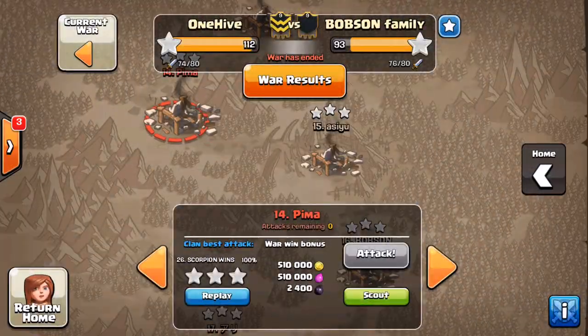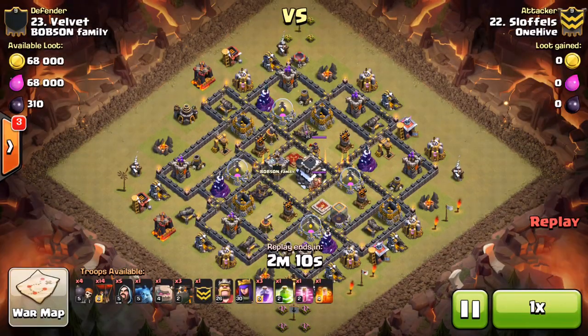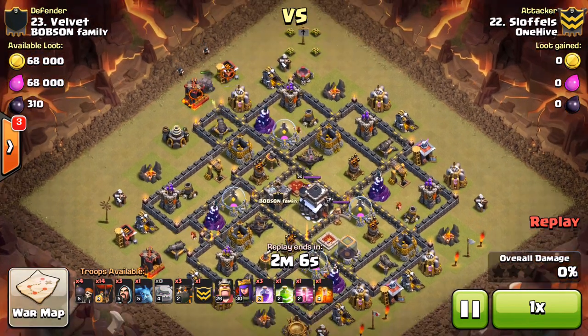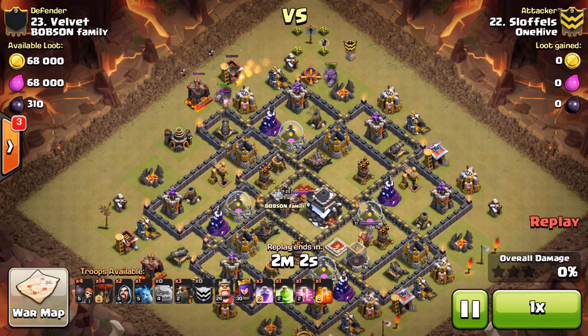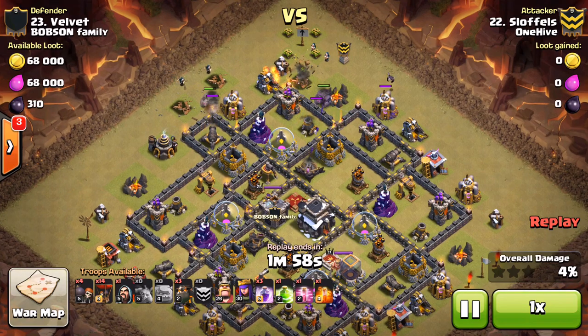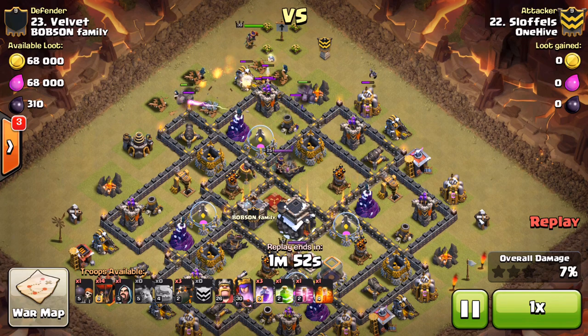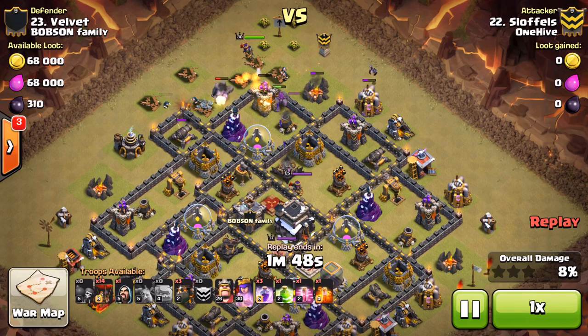Let's look at Slaffles taking on number 23. Man, this is kind of a GoLaLoon theme video — should have named it that. Comes down at the top with a couple of golems, wizards to create the funnel — the normal stuff — and a minion on the right side, a few wall breakers to open it up, and they start moving forward.